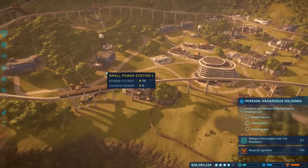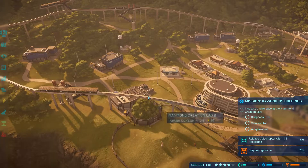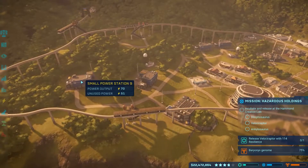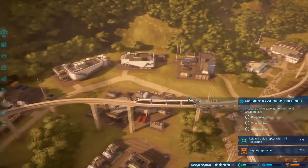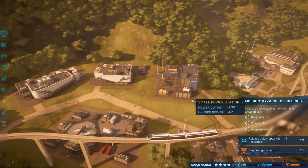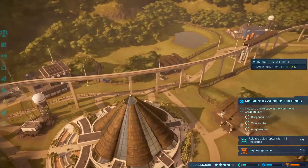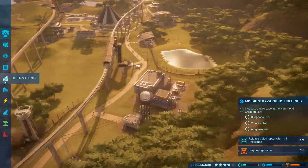We did complete a contract right after the last episode which unlocked the medium power station, which I'm really excited about. We have way too many power stations so I want to try to get rid of one of these and put in the medium.